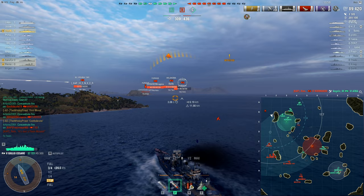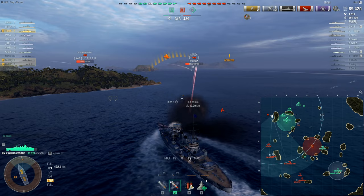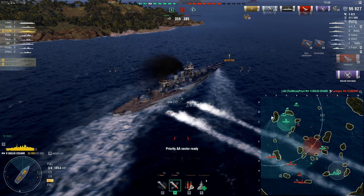Those two torpedoes don't arm, because they didn't have enough time to arm, but they are coming in for a second run and it does look like they are going to be able to get these off. Whiskey does manage to get his second kill and knocks out the enemy Kavor.